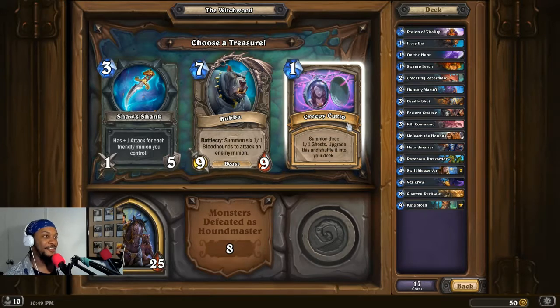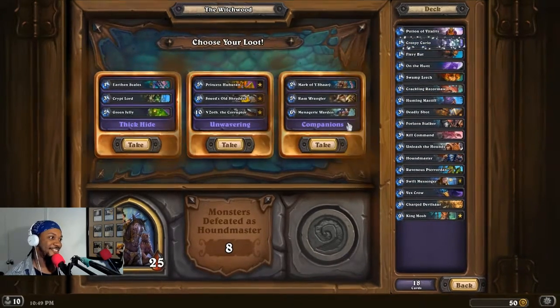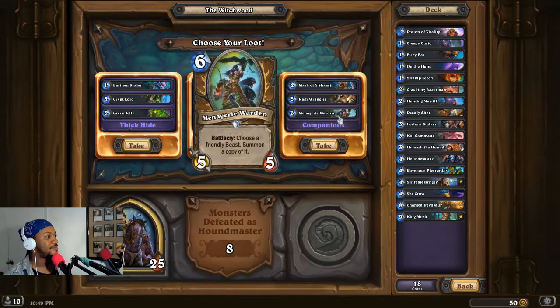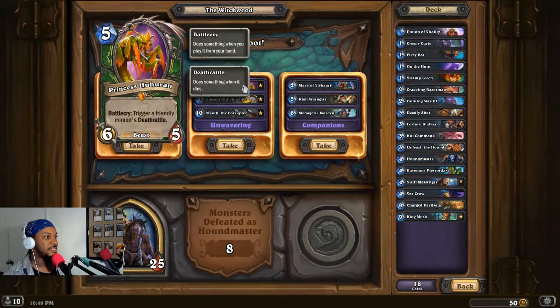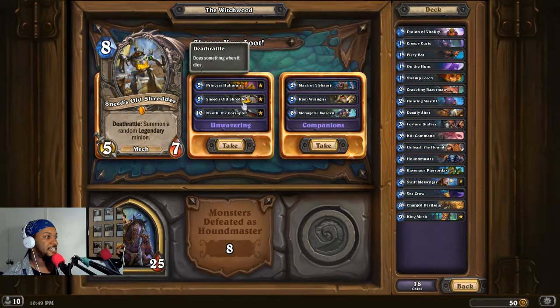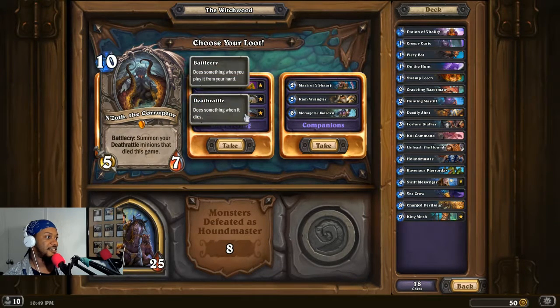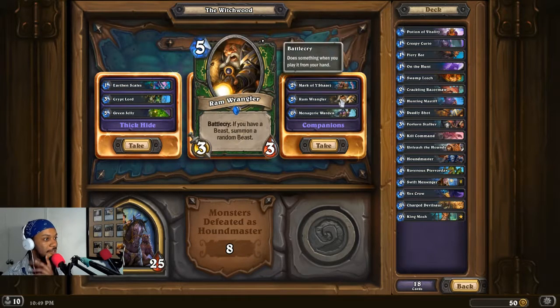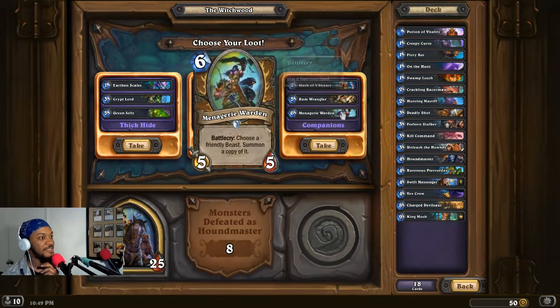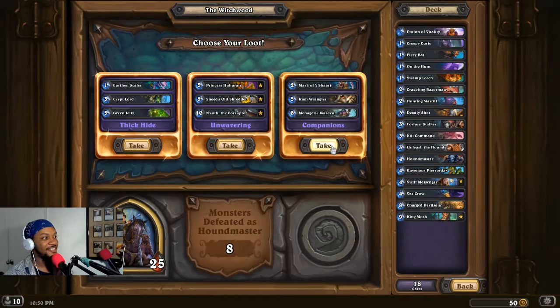I'm going Creepy Curio. Let's see — Earthen Scales, Crypt Lord, Green Jelly, Princess Huhuran, Sneed's Old Shredder, and N'Zoth. We got Marcus. Ram Wrangler. Menagerie Warden. How about we go this one — this is the one right here.